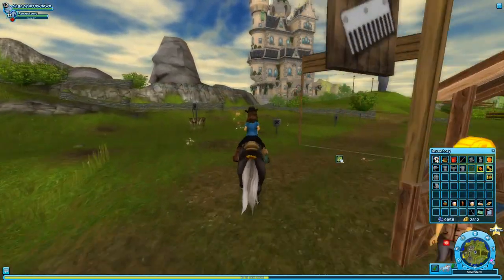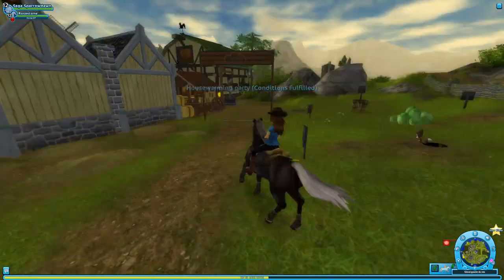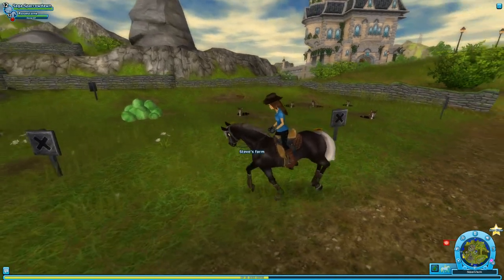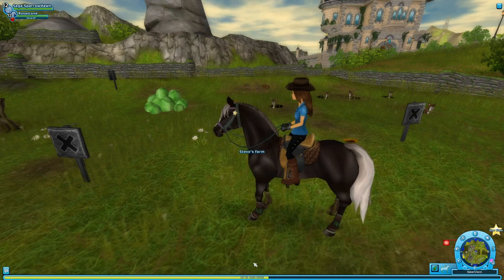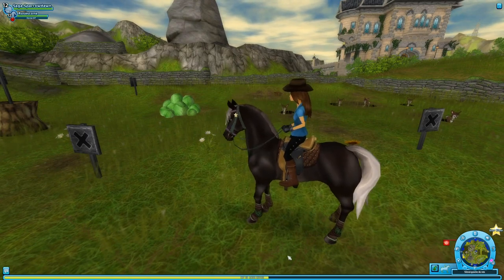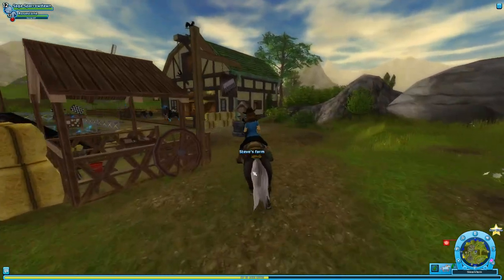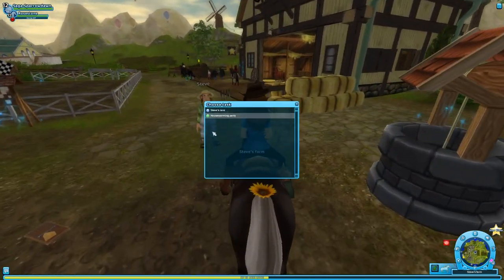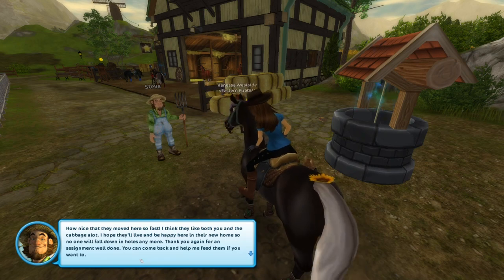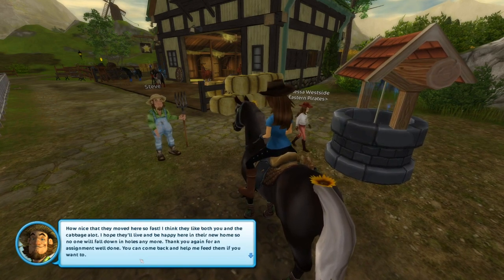I want to see chipmunks! Oh, there's a pile of cabbages! Got it. Oh my gosh! You guys - cabbages and chipmunks! I had no idea. Do I get to look at them forever now? I will be beyond thrilled if this is the view I get forever. Steve says: 'How nice that they moved in here so fast - I think they like both you and the cabbages a lot. I hope they'll live and be happy here in their new home. Thank you again for the assignment, well done. You can come back and help me feed them if you want to.'